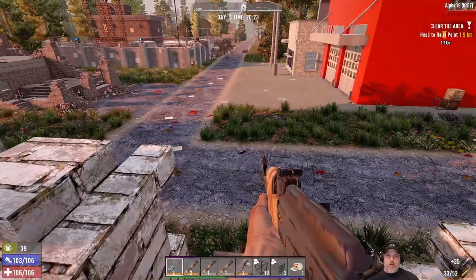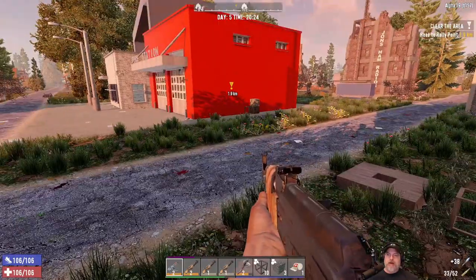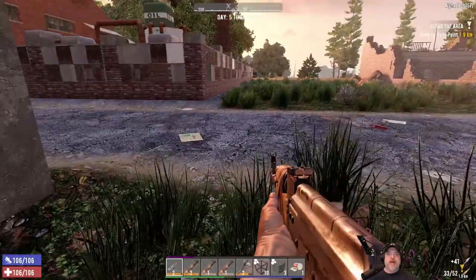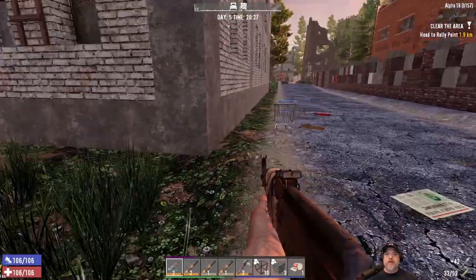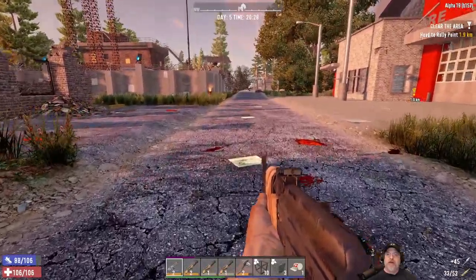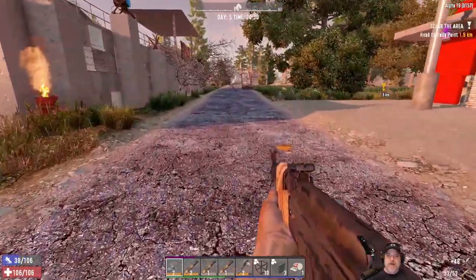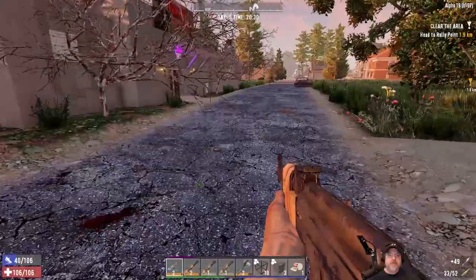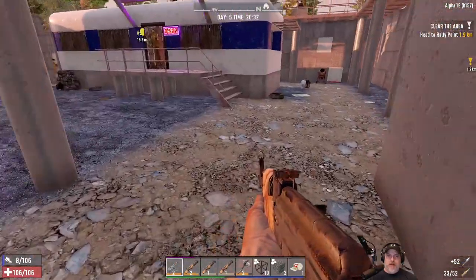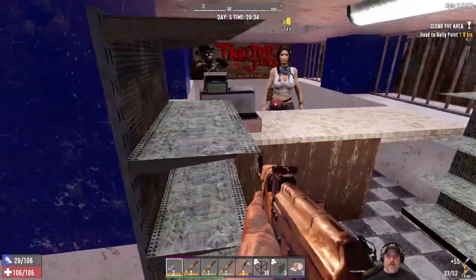We had a wandering horde come through while I was doing all that stuff, so I just want to make sure they're not lingering around here. Usually what happens is they run by but then they stop and hang out in the area. But I'm not actually seeing any of them in this immediate area — maybe they ran a little bit further on, but we need to be careful. We've got our heavy armor and of course now we're running a little bit slower as a result, but that's just the way it goes. It's going to give us more protection so we can take a couple of hits without dying.